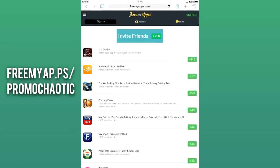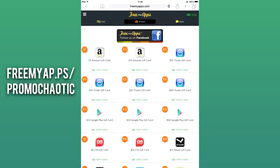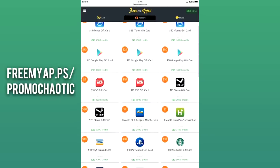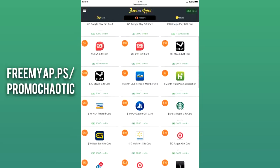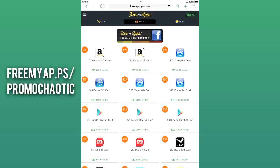Once you've built up your balance and you have loads of credits, you can look to redeem them for gift cards. Click the Redeem tab to view a full list of available gift cards. As you can see, there is a large range available, including Amazon gift cards, Xbox Live, PlayStation gift cards, and so on. But most importantly, you can also select iTunes and Google Play Store gift cards, which can of course be used to purchase Pokemon Go coins in-game.